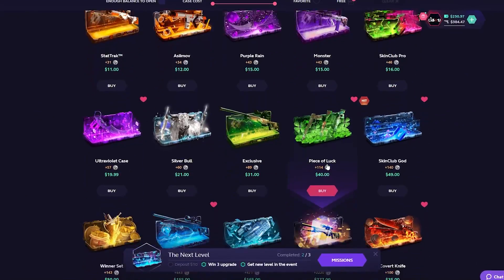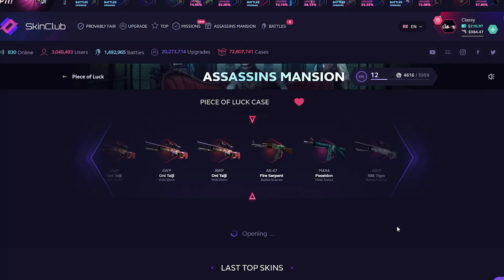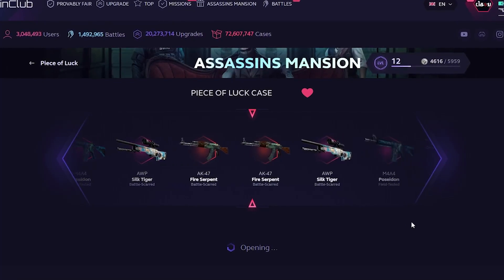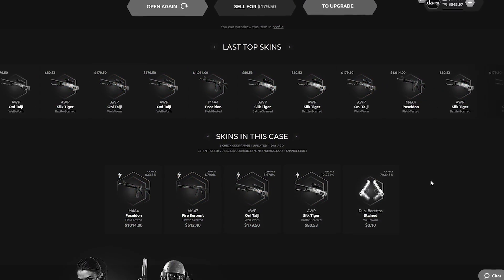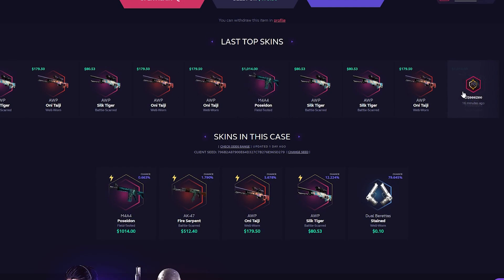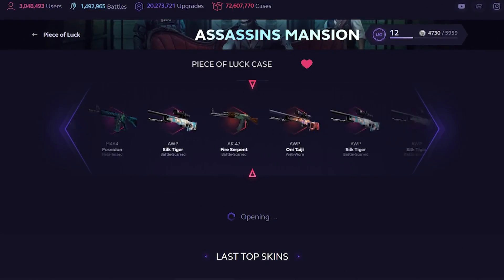Okay, we got $250 left. So what we can do is open a piece of luck, and then also a diamond skins case. Actually, we could open two piece of lucks. I want them to add another piece of luck case. Okay, we're getting the Onitaji though. They actually made the Poseidon so you can get it — someone recently pulled it four minutes ago. This guy pulled it twice within 20 minutes. We're opening it again.